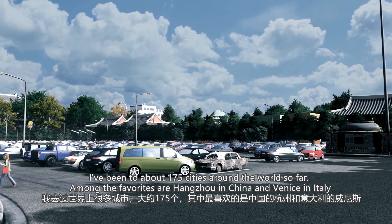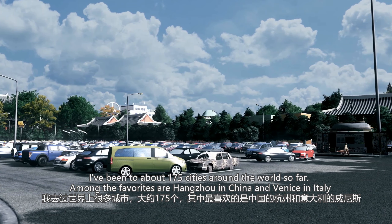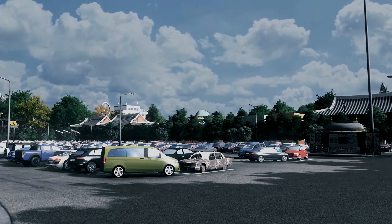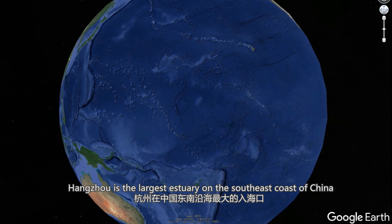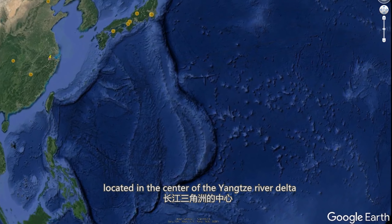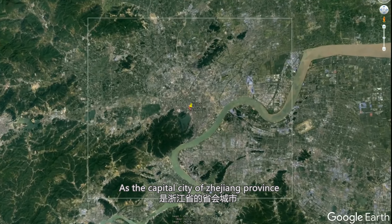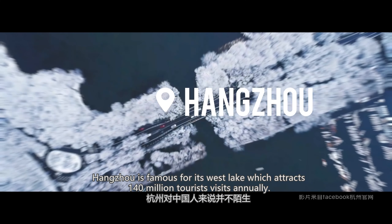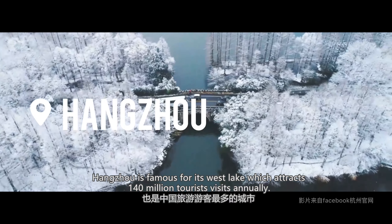I've been to about 175 cities around the world so far. Among my favorites are Hangzhou in China and Venice in Italy. Both have great scenery and deep history. Hangzhou is the largest estuary on the southeast coast of China, located in the center of the Yangtze River Delta, at the corner of Hangzhou Bay, as the capital city of Zhejiang Province. Hangzhou is famous for its West Lake, which attracts 140 million tourist visits annually.